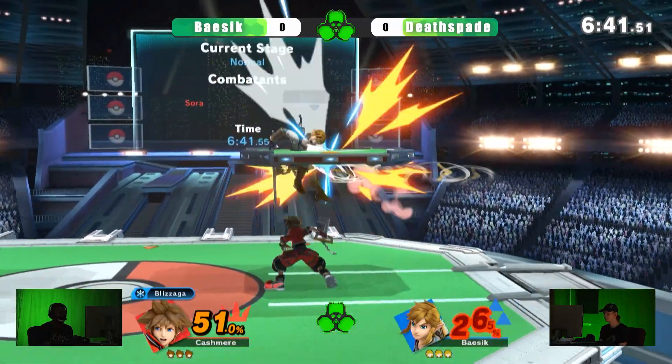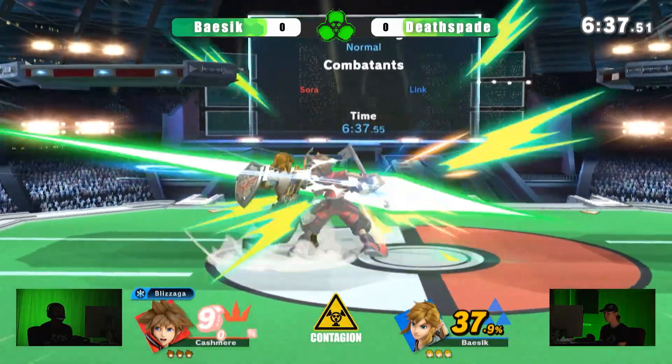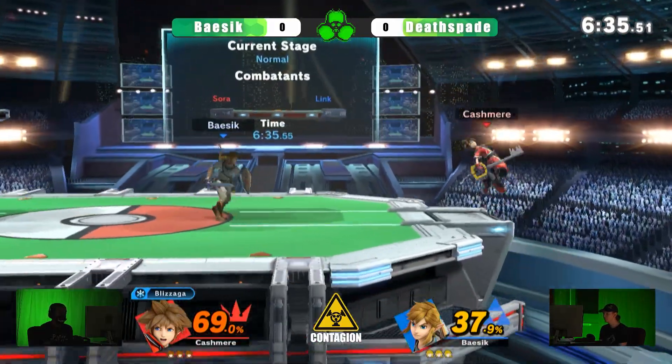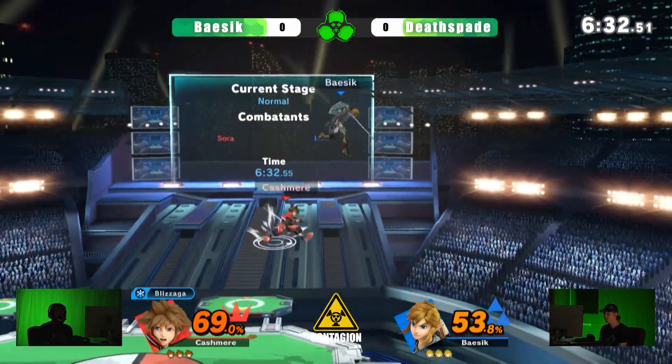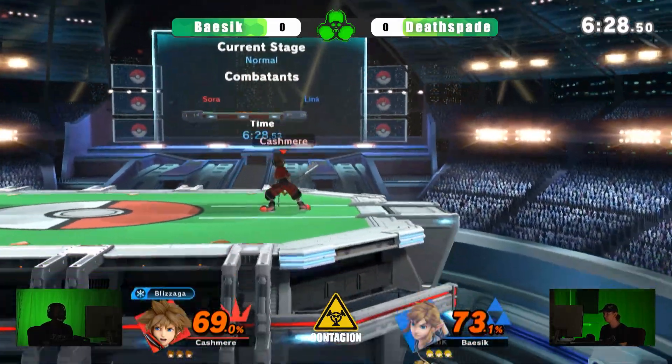Alright, we got quick damage from Basic doing a nice job getting started. But as we saw in the last game, Death Spade can rack up damage with those combos. A nice job just waiting it out. And using the side-B has been very good — knowing when to side-B to catch characters.